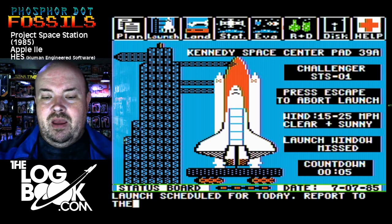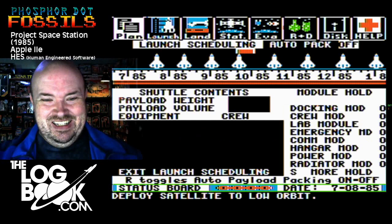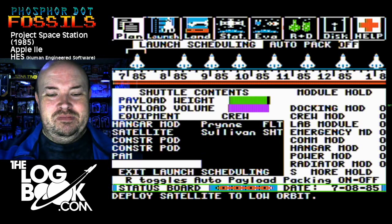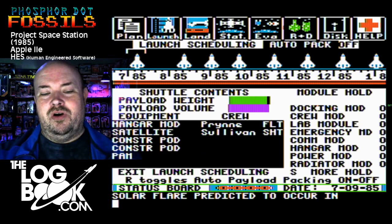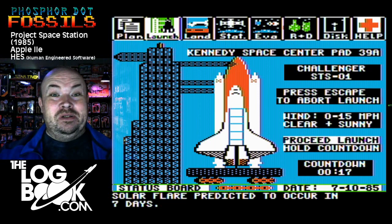Oops. The flashing bar at the bottom — you press M any time you see that flashing. Deploy satellite to low orbit. Well, this is going swimmingly already. My entire launch schedule has been pushed back. Solar flare predicted to occur — that's one of the events that requires the emergency module aboard the station. We'll try to launch Challenger on the day before my 13th birthday — how exciting.